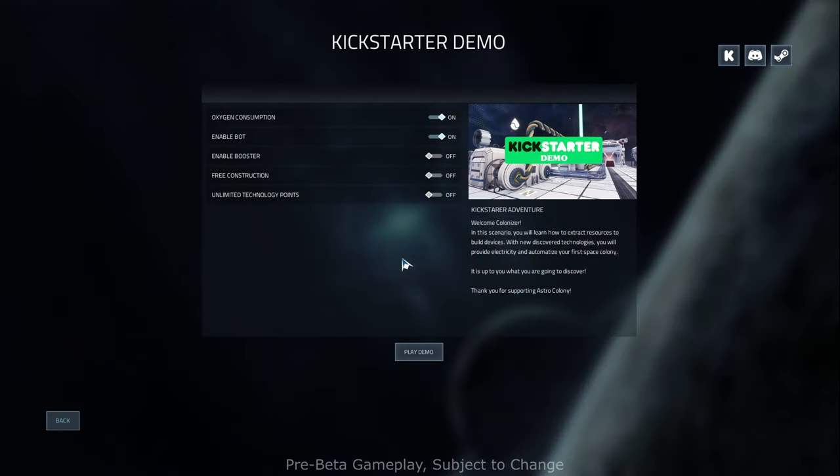I'm going to go ahead and hit start demo. I'm going to stick with these defaults: oxygen consumption on, enable bot on, booster — I don't even know what that is, but we'll leave it off. Pre-construction off — I'm guessing that's like a creative mode or something. And then unlimited technology points off. We'll leave the default settings. It says 'Kickstarter adventure — welcome colonizer.' In this scenario, you will learn how to extract resources to build devices with new discovered technologies, provide electricity and automatize your first space colony. This is just a demo — it's very early, pre-alpha content. So just be aware this could change, and there's a ton more content coming.